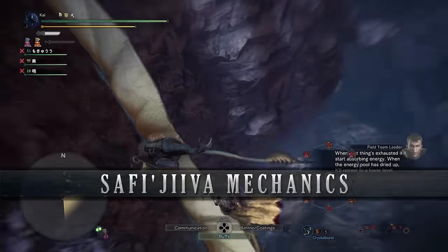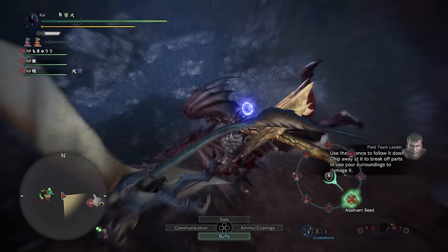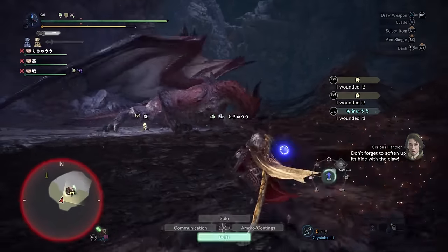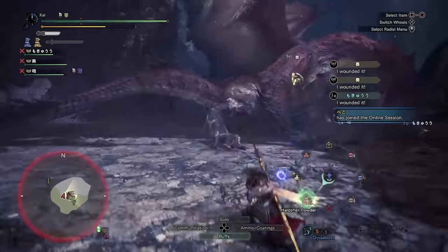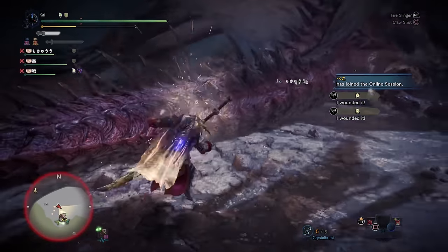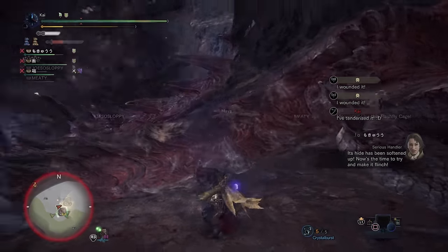When it comes to fighting Safi'jiiva, she is more than just a carbon copy of Xeno'jiiva. While she does share a few moves with her infant form, she has more to offer in her repertoire of attacks. In this section we'll go over the mechanics of the fight including Safi'jiiva's notable attacks, environmental hazards, zone information and more. The easiest way to cover the siege mechanics is to go through each of the three areas hunters will face Safi'jiiva.